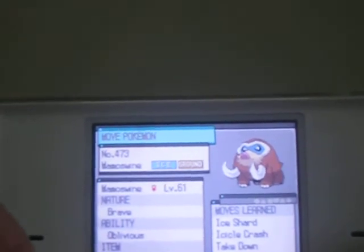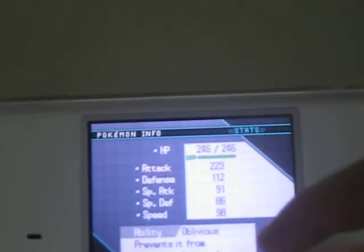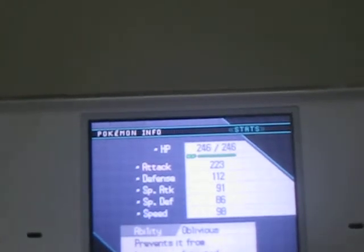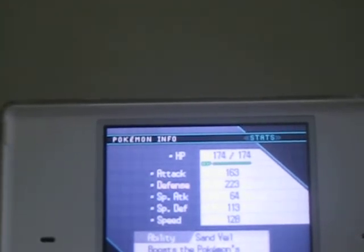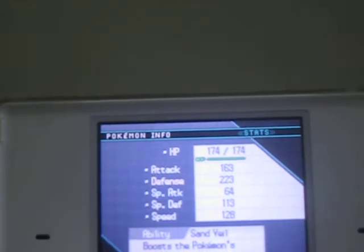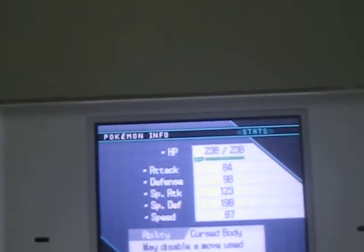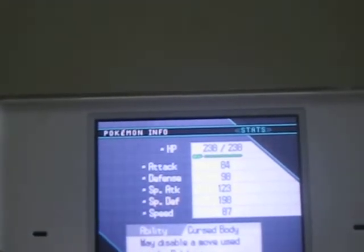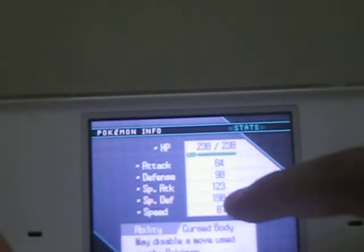Now let's move on to my next team. Mamoswine — I trained its HP and Attack, and as an egg move I gave it Icicle Crash. That's kind of good for me. Gliscor — I trained its Attack and Defense and I gave it Cross Poison as an egg move. And Jellicent — I actually wanted Water Absorb but Curse Body is actually quite good during training. I trained HP and Special Defense.